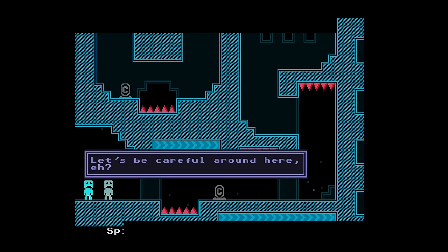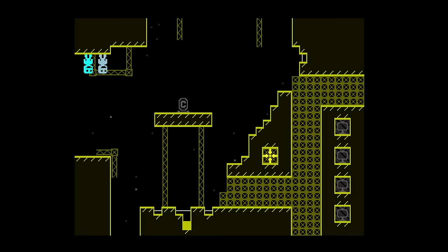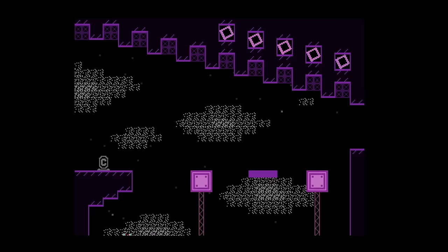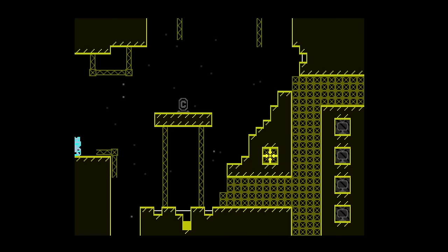VVVVVV is a retro-style platformer game which was originally released in 2010, but has since been ported to several different platforms, including the Nintendo Switch. The game's simple yet challenging mechanics and catchy chiptune soundtrack have earned it a dedicated fanbase over the years. One of the most exciting features of the Nintendo Switch version is the exclusive co-op mode, which allows two players to play through the game's levels side-by-side. The gameplay revolves around the character's ability to flip gravity, which allows them to traverse the environment in unique and creative ways.